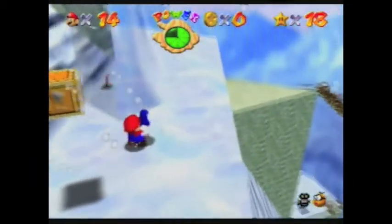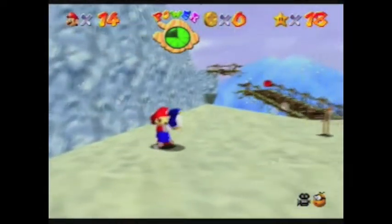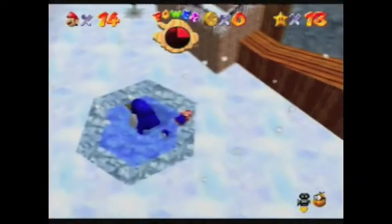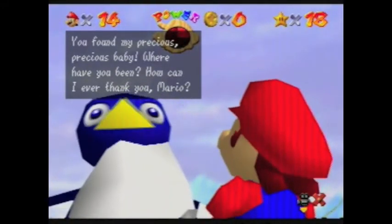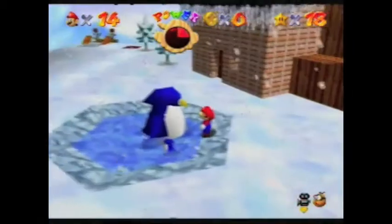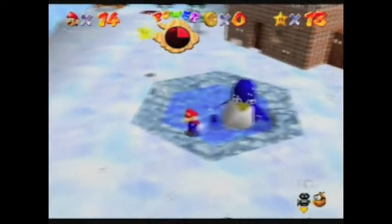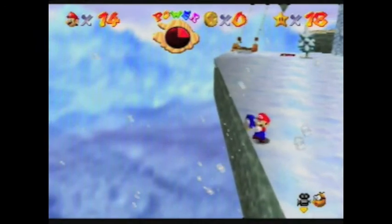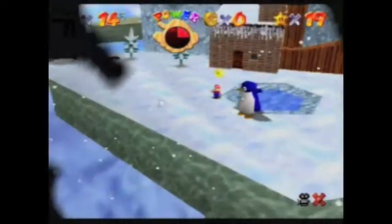I can't see a damn thing. Let me just make sure I'm jumping down to the penguin. "You found my precious baby, where have you been?" I thought you had to hold the baby to activate this, but I was standing at the activation point, so whatever. "How can I ever thank you, Mario?" I get my star for her eternal gratitude. And if you try to take her baby away, she's gonna follow you — but apparently she can't follow you far. I'm just gonna drop the baby off the ledge. Bye, baby! The fake one's up there, but I'm not gonna bother with that.